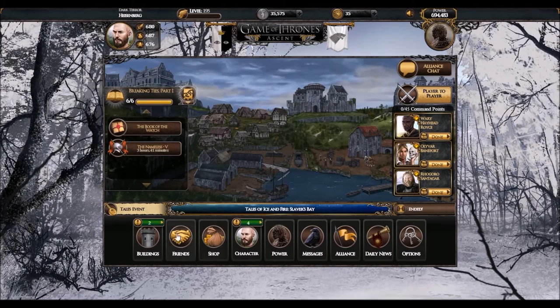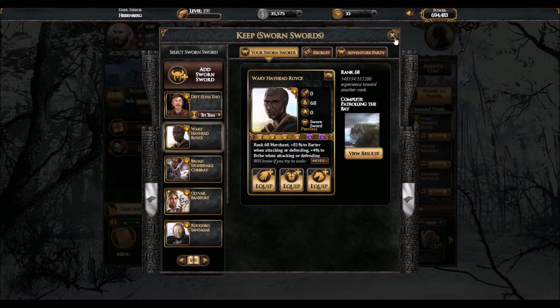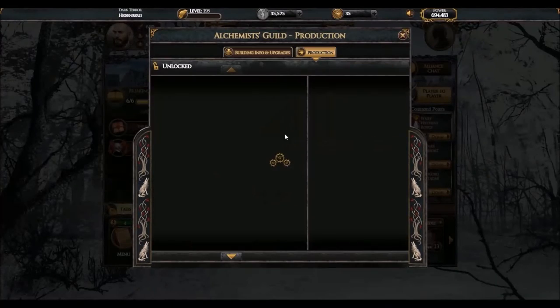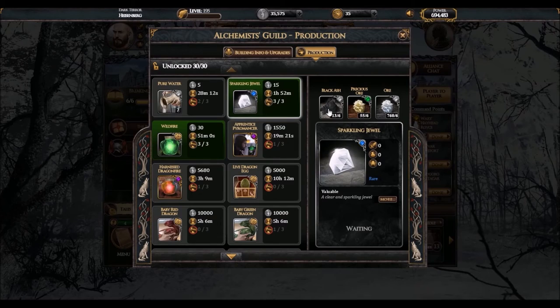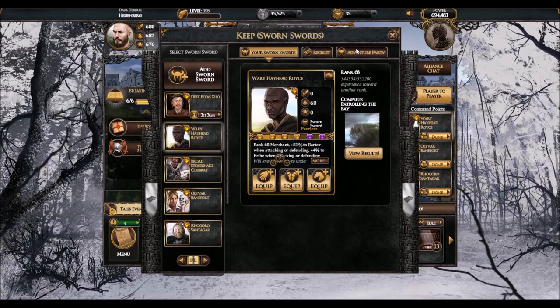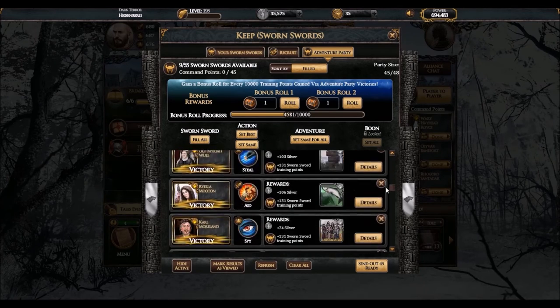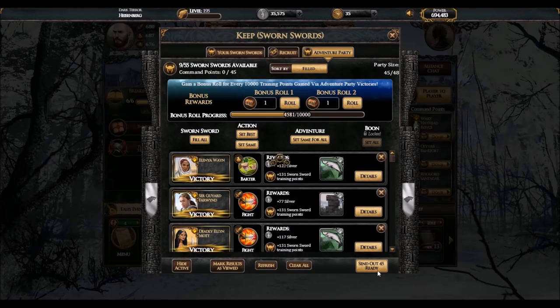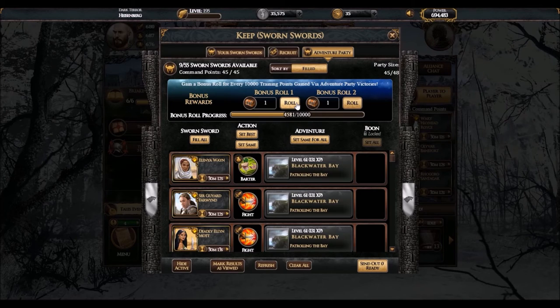So as soon as you get the Pyre, you're ready to go. You need a lot of Sparkling Jewels. One of the main adventures you're going to have to do is Patrolling the Bay, to get Black Ash — there are many ways to get Black Ash, but this is definitely the best one. It's a small level adventure so you'll probably succeed most of the time, and it's not a low percentage for Black Ash. I got zero this time — I think it's about three percent — I just got unlucky. I usually get two or three.